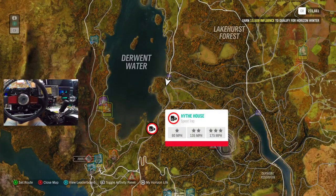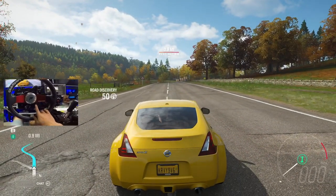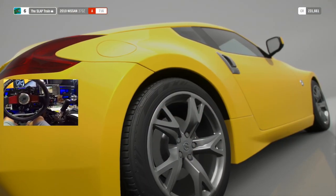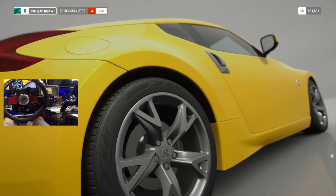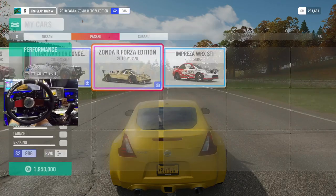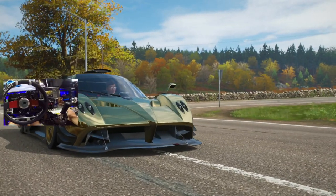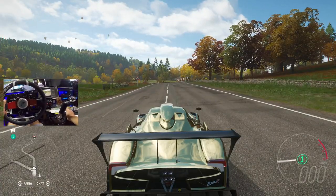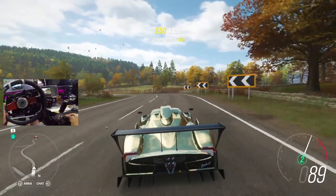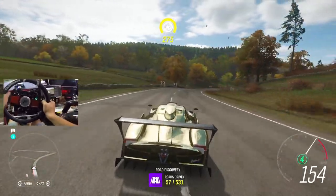So we're currently right here. We do have a speed trap we can probably hit. Let's do that first. Probably not the best car to be doing a speed trap, but this game allows us to change cars at any point in time for free. Keep that in mind. That is such a useful tip on this game, especially when trying to complete a lot of things. We're right here, man. We're ready to go. Cars are a little cold, but we'll make do. Xandar is so fast, man. It's ridiculous.